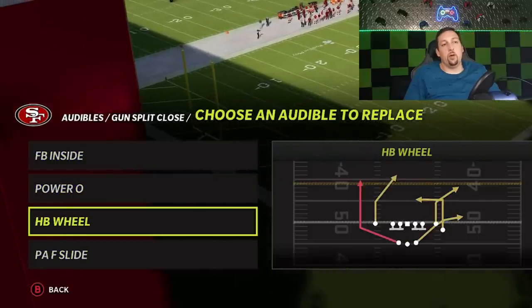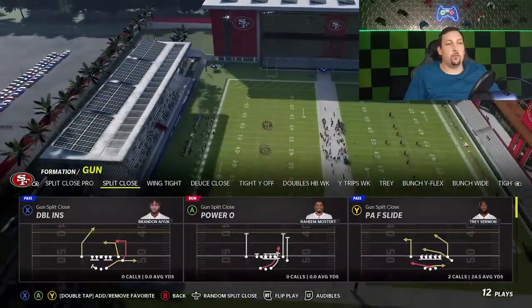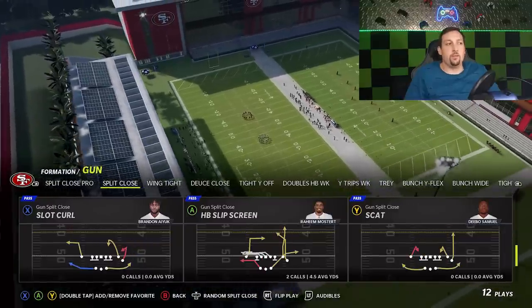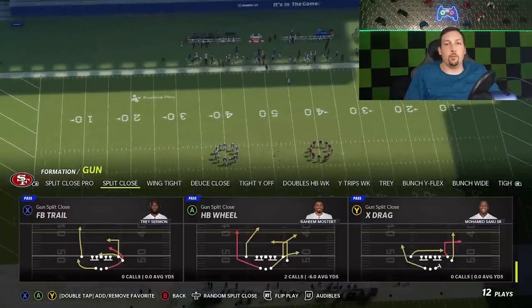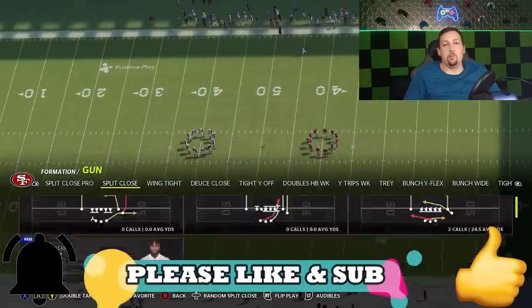I typically leave the audibles alone. I get the halfback wheel and the PAF slide — these are going to be some of the better pass plays for any scenario. I have a lot of one-play touchdowns that are coverage specific. Let me know in the comments section or hit the like button if you want to see that.